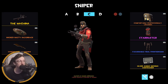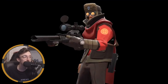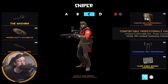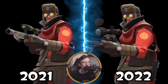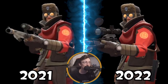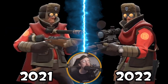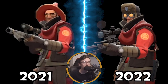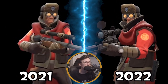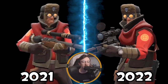This loadout changes quite a bit — sometimes it's the Machina, the Classic, the Bazaar Bargain, or the Sydney Sleeper. I want to get a Shooting Star to replace the Machina though. The look is set — the Professional's Ushanka is a limited cosmetic that works really well with the Starduster, which is one of the best Sniper cosmetics we've got. Then the Final Frontiersman — a futuristic assassin sort of character.